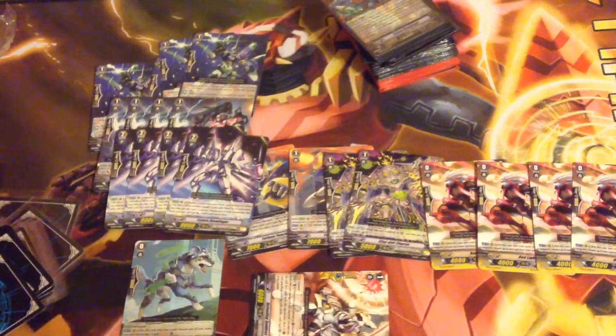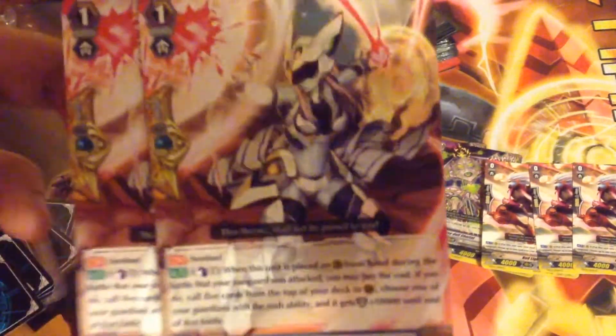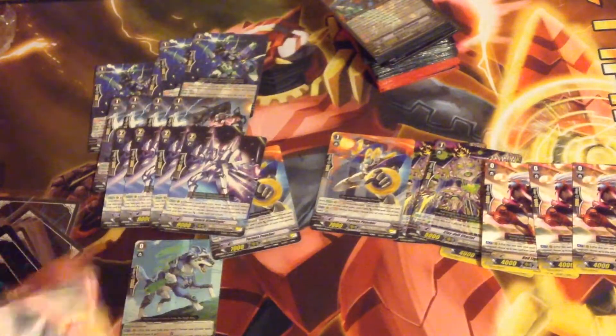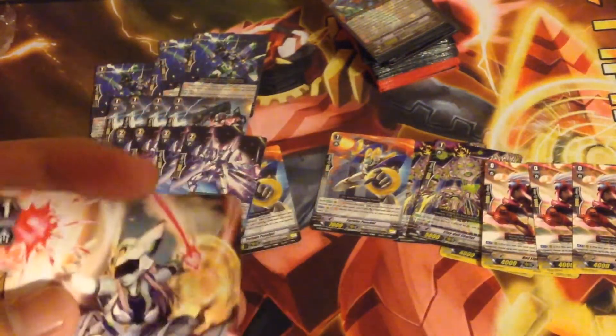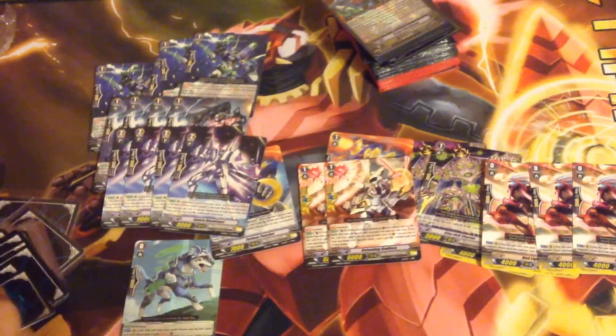Next for the rares — I picked up two copies of Defending Goddess. I really like this card. Cannonball 1: when it's placed on Guardian Circle from your hand and your Vanguard is attacked, you call the top 5 cards of your deck to Guardian Circle. Then you choose one of your Guardians with the Rush ability and it gains plus 10,000 power — so if you call this off the top of your deck, it gains plus 10,000 power making it a 15k shield. I probably won't run it because I like the Lady Cyclones in the deck, but I do like this card a lot. Its art looks fantastic and it's definitely going to be in the thumbnail.